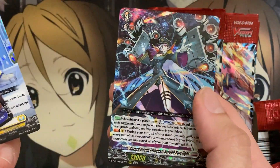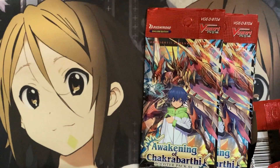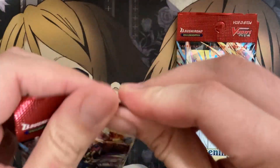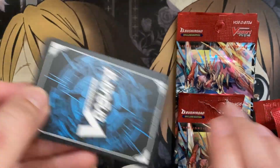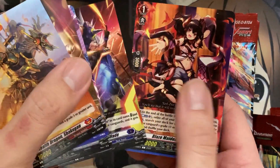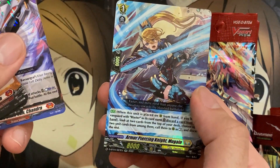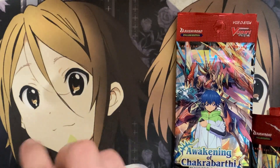We have Leap Mya and Aurora Fierce Princess Seraph Pure Light for the next grade 4. So we've pulled Magnolia, Seraph, and Nirvana. The ones we haven't pulled yet for the grade 4s are Bruce and also Bastion. We have Sealed Blaze Gun Chandra and Armor Piercing Knight Mugain — a blaster card double rare.